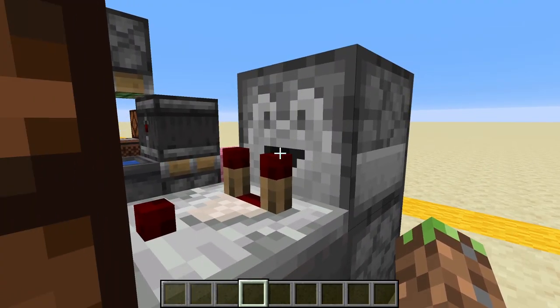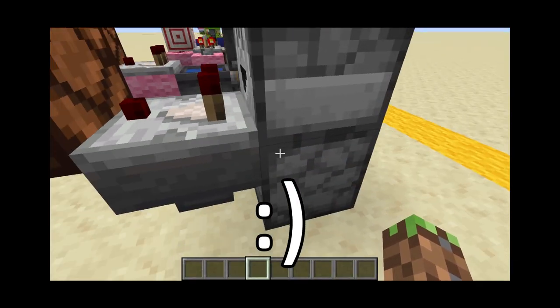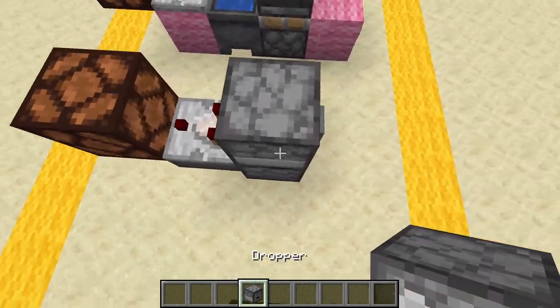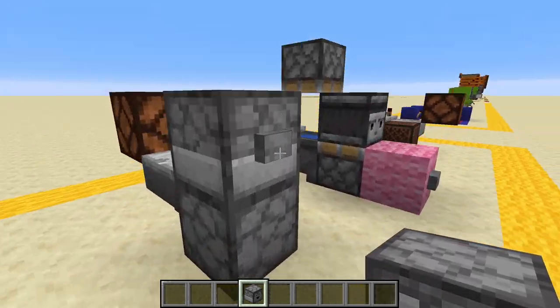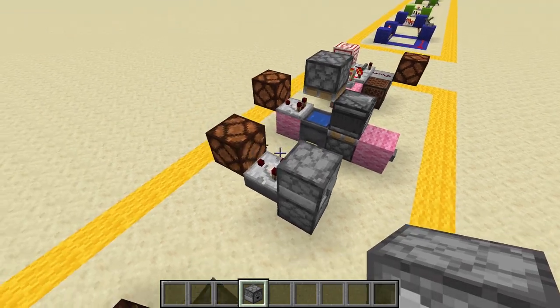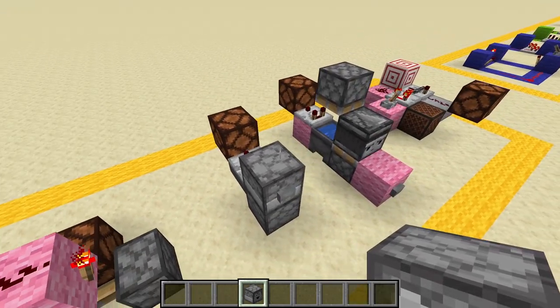This next one, however, is the complete opposite — this is probably the most used T flip-flop. It works on Java, it works on Bedrock, and it's just a really easy to make T flip-flop. We have a dropper facing this way — a little smiley face — a comparator, a hopper pointing into the bottom dropper, and the dropper facing upwards. If we just push this button, as you can see, it works really well. Lamp turns on, flick it again, lamp turns off. Very nice.